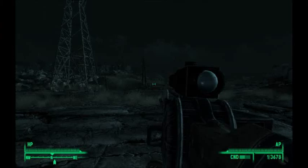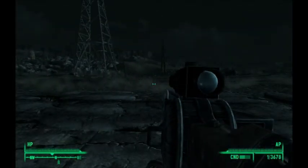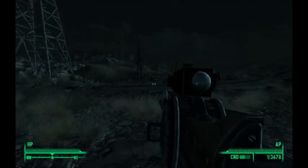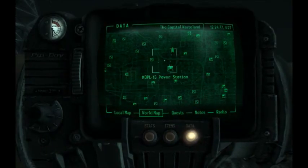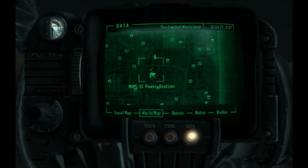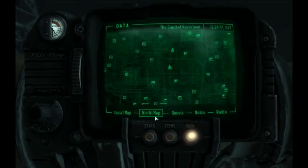What is good people, it's the Realmski here, back with Fallout 3's last DLC, Mothership Zeta. As you can see, we're actually not at Megaton — we're at the MDPL 13 Power Station, and starting the quest. You'll notice the waypoint doesn't have a location of its own.